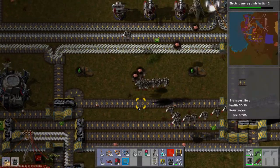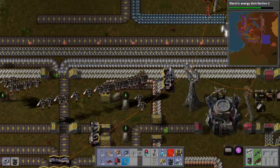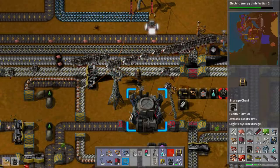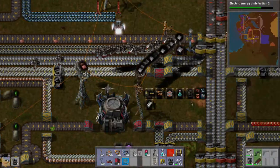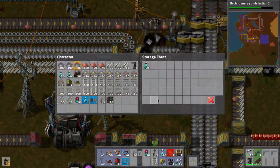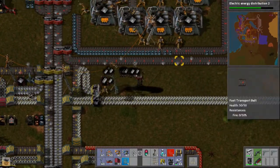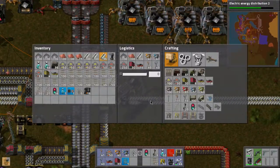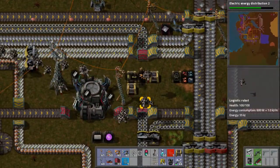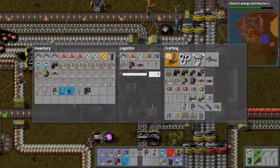The fast inserters repopulate the roboports with the bots as well, in case they get stored — because that does happen when you disassemble a roboport. If a construction robot's in there, it will just get stored instead of coming back out. So the roboport automatically refills itself now as well. Which I used to do by hand, and then I just realised, well, why don't I just do it automatically?